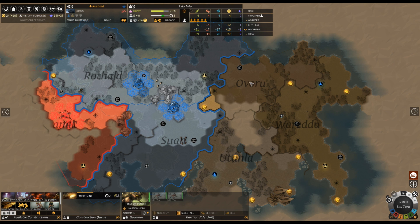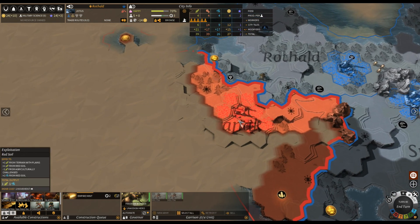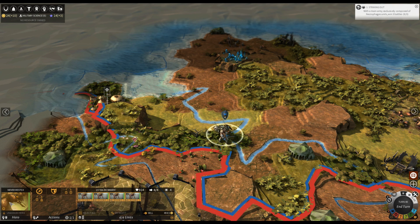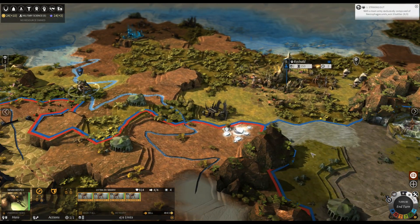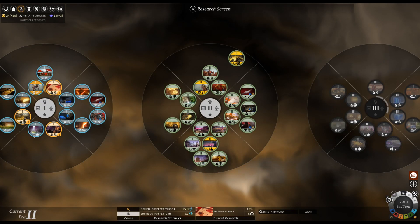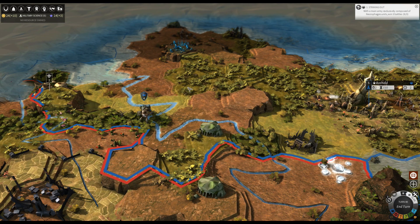My plan is to get this smaller region and then get this region here because there are haunts over here - three of them. If I get all three haunts that'll give me 15 science on all cities, so that's definitely worth grabbing. I love haunts for that reason. Right now I've got my main army all nice and pumped up - I've learned my lesson. I've got three flyers upgraded to level three with tier two gear, very beastly, and a new hero. I'm also building a secondary army. The first era tech tree is almost done.